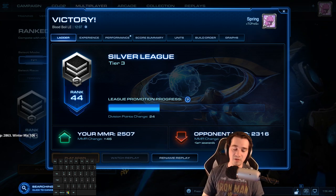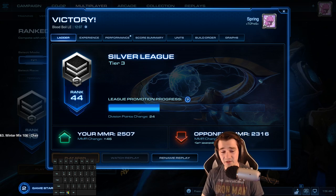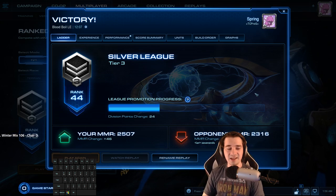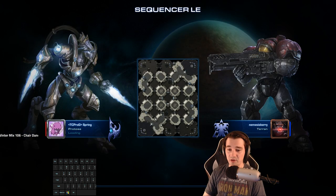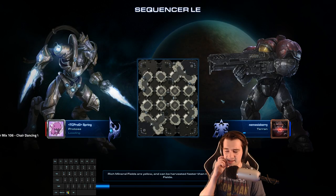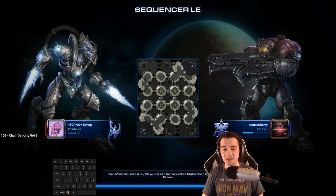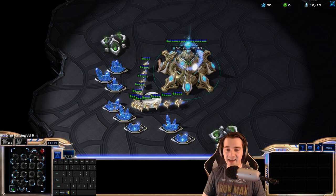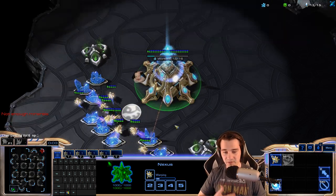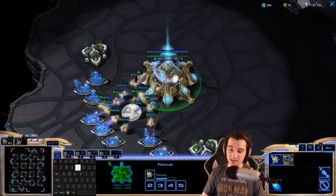You can have your own flavor to it. If you like going High Templar for Storm, you can do that. If you like going Sky Toss with carriers and Void Rays, you can make a lot of people angry claiming it's imbalanced. But it's up to you. Just recognizing whether you're going to die, and making sure your buildings and your tech come up in reasonable timing, in the right place — that's it.